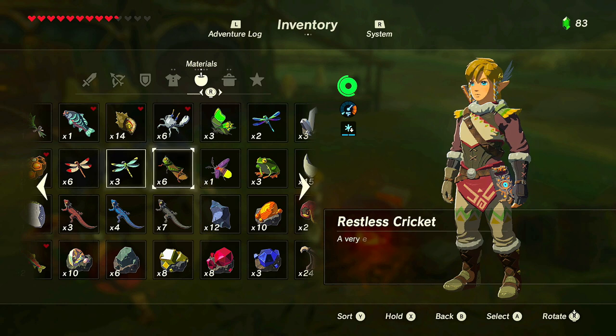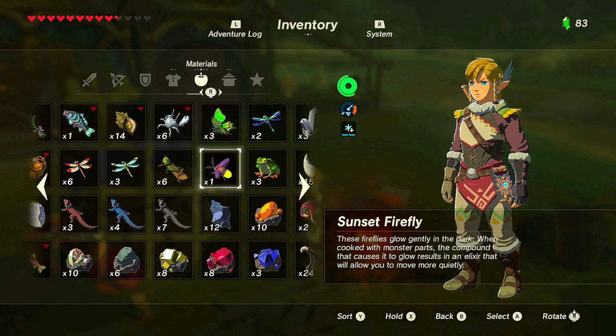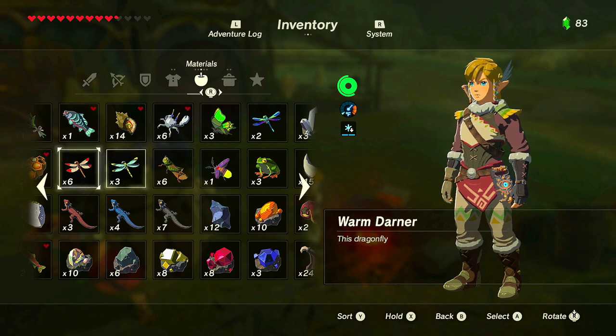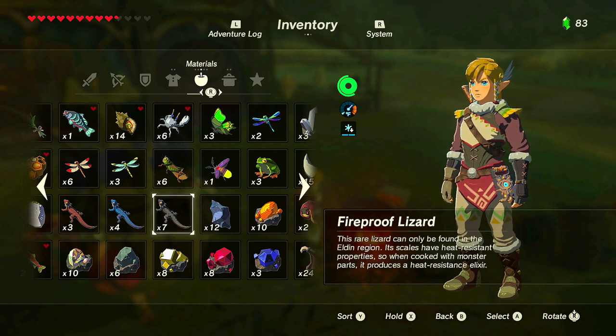Looking at the critters: thunder whelp provides electrical resistance, cold darner gives heat resistance, hot-footed frog provides a speed boost — that's the hasty movement speed effect. Sunset firefly provides stealth — sneaky type. Energetic rhino beetle gives stamina recovery. Electric darner gives electric resistance. Warm darner gives cold resistance. Hardy lizard gives fireproof. That covers all the elixir critter categories.